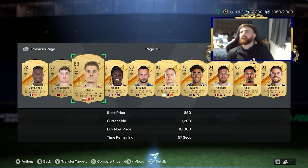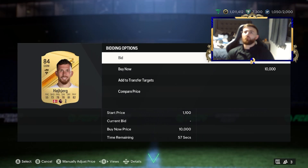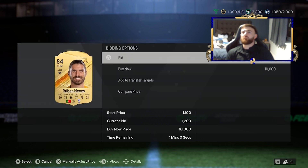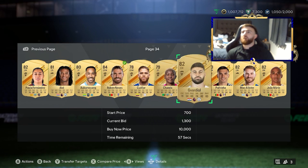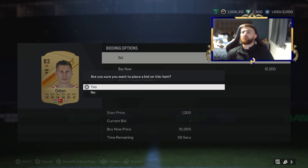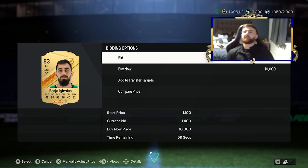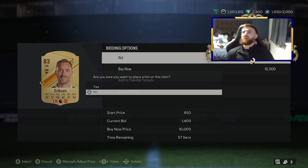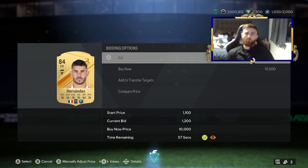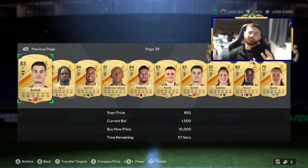Let's go further along to see if we can get any 84s. We've got Brozovic, Hoiberg — that's a good one, we'll put him on for 2,000 coins. We've got Ruben Neves at 1.7K, Palenia at 1.4K. As you can see, we're just going to gradually bid up as many cards as we can. As you get further into the pages, you're more likely to find bids at more acceptable levels. There are definitely some 84s and it's a really nice filter to start with.